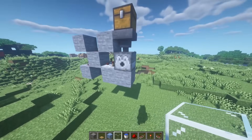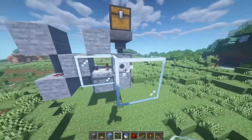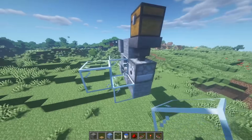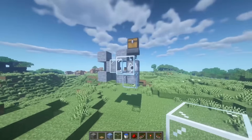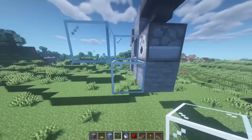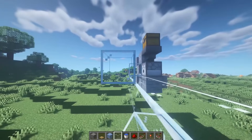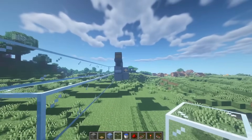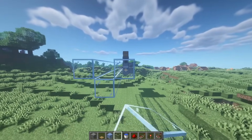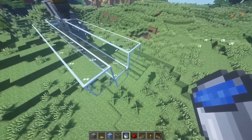Now we're going to build the water system for transporting items. Our water is going to be here, so we want this to be covered in glass or whatever you're using — glass looks the best so you can see the items flowing through. The water has one source and travels seven blocks, so if I bring this out eight in total, you'll see that if I place water, it will stop right there.